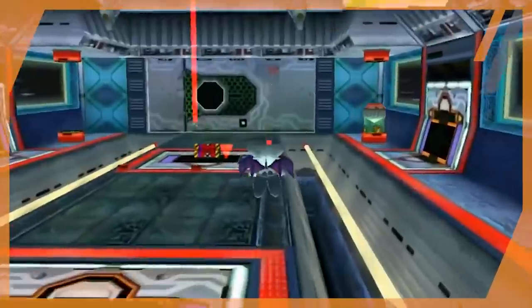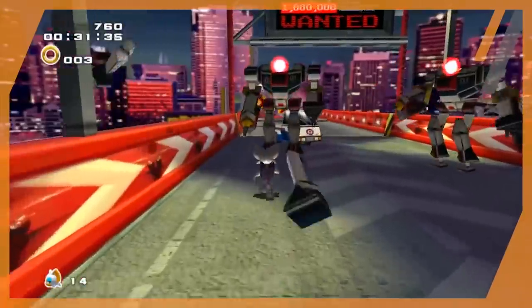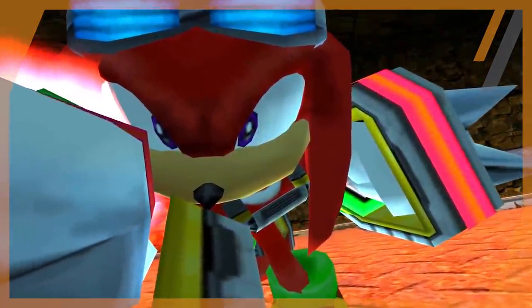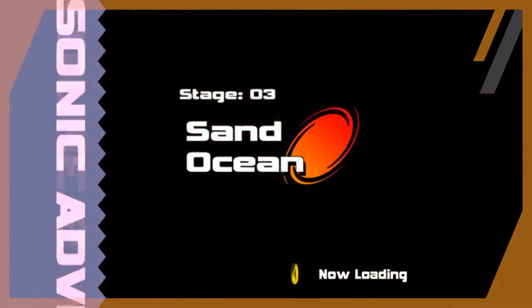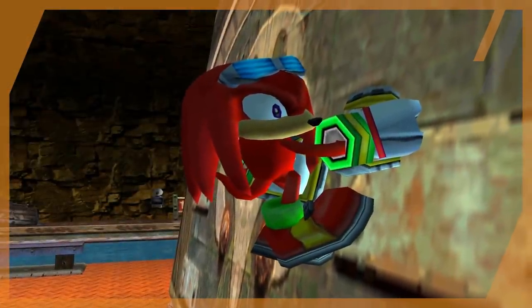That's exactly what we did with Rouge the Bat for the hero side of the story — every single level attempted with her, along with all the boss fights. But now it's time to do a complete 180, because we have the complete Dark storyline just waiting to be done, and one hero has stepped up to the challenge. In this video we're going to take Knuckles and match him up with all the Dark story levels to see if he's capable of beating them. So fasten your seatbelts because we have a lot to cover.